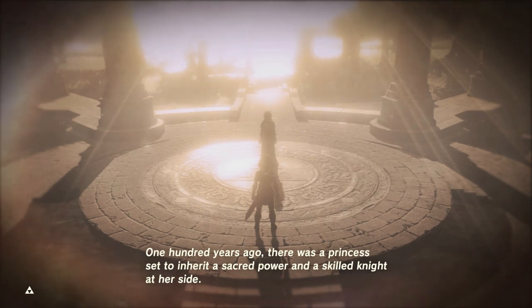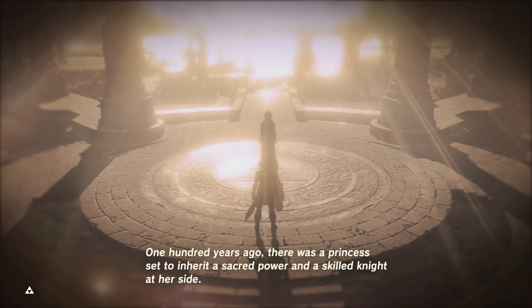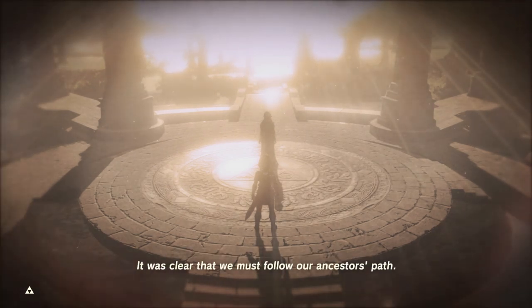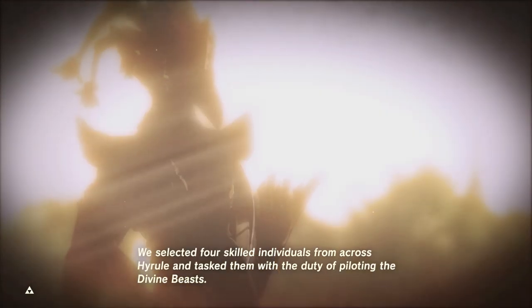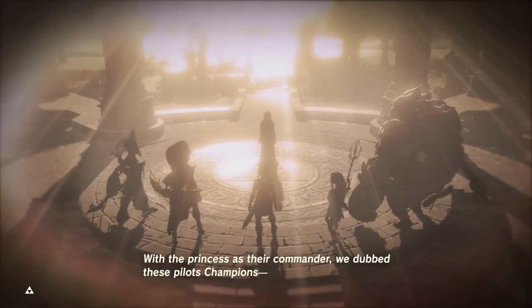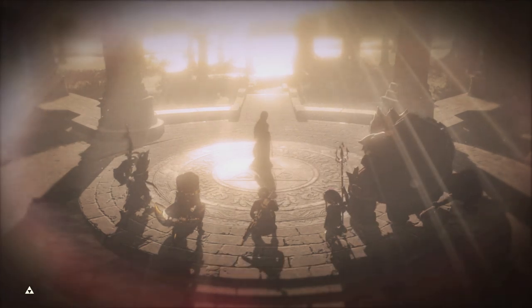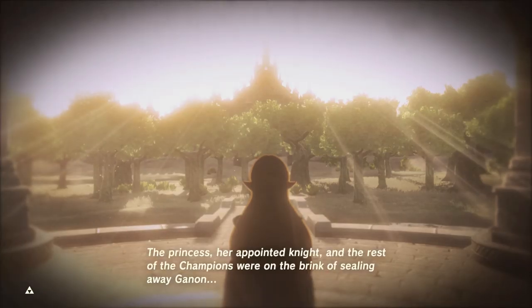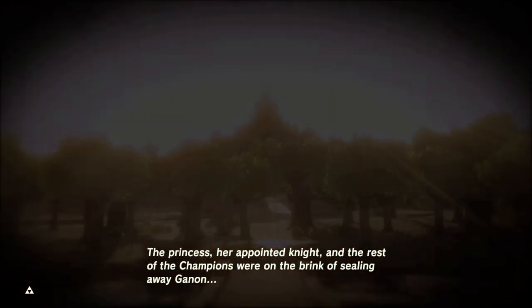We began excavating large areas of land and discovered several ancient relics made by the hands of our distant ancestors — these relics, the Divine Beasts, were giant machines piloted by warriors. We also found the Guardians, an army of mechanical soldiers who fought autonomously. We also learned of a princess with a sacred power, and her appointed knight chosen by the sword that seals the darkness. It was they who sealed Ganon away using the power of these ancient relics. One hundred years ago, there was a princess set to inherit a sacred power, and a skilled knight at her side. We selected four skilled individuals and tasked them with piloting the Divine Beasts. With the princess as their commander, we dubbed these pilots champions. The princess, her appointed knight, and the rest of the champions were on the brink of sealing away Ganon.